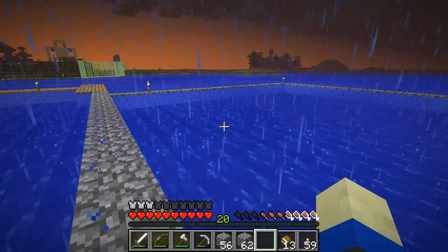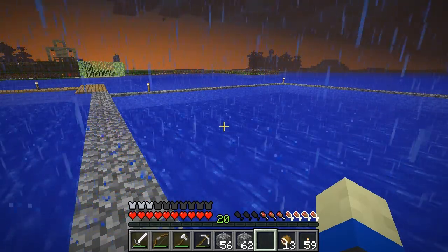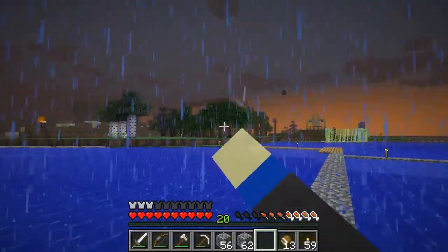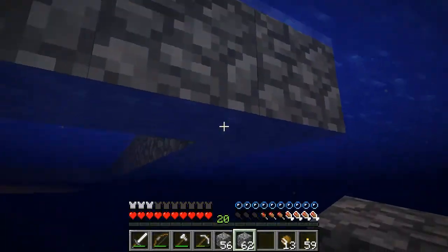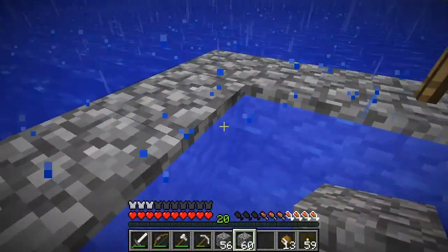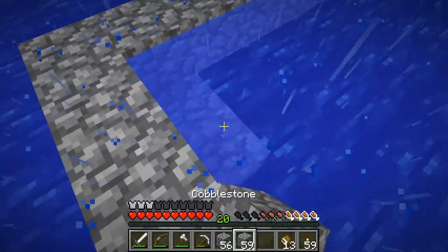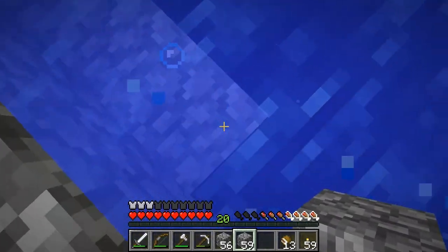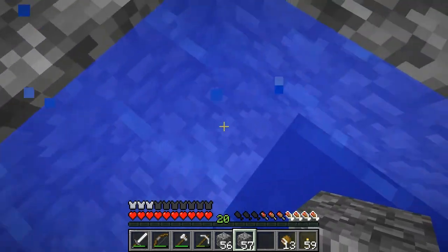We're going to make a water tower that pumps water up to like 40 blocks into the sky, and from there we'll make water channels that go out to each of the different buildings that need water — like our windmill grinding station. Underneath, I need to go carefully not to destroy any water source blocks, or I'll have to start over.